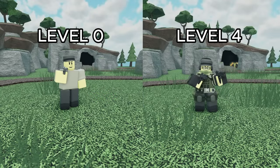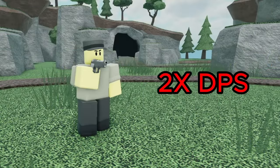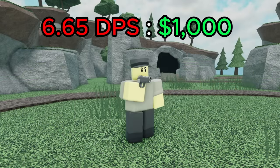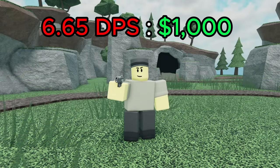Overall, the biggest buffs were to level 0 and level 4. They straight up just increased the DPS of the base scout by roughly 2 times, greatly improving its value. It now has a DPS cost ratio of 6.65, which is really good.